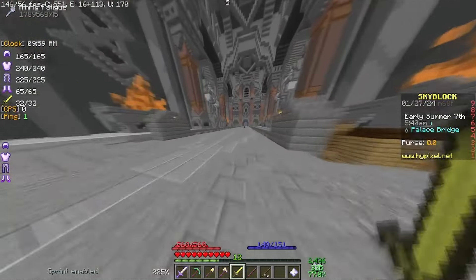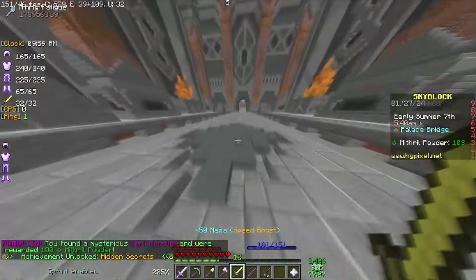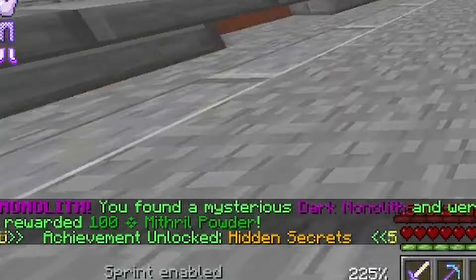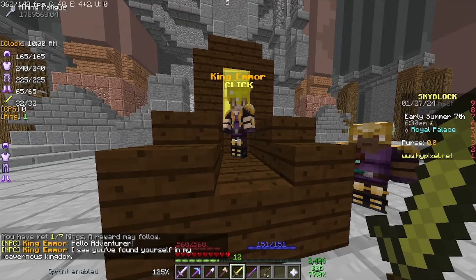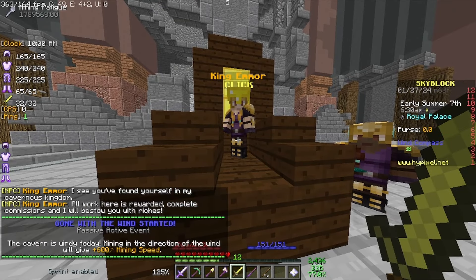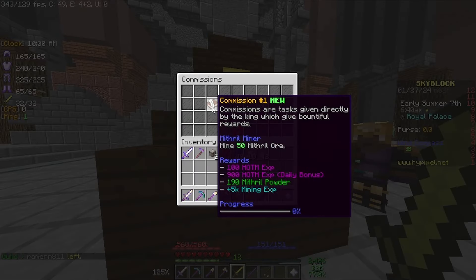We're checking out where the advanced ores are, so let's go ahead and talk to the king. Why is there a dragon egg here? I got a mysterious dark monolith and 100 mythril powder — nice. We're supposed to talk to the king. He says complete commissions and he will bestow your riches. Something called 'Gone with the Wind' started: if you mine in the direction of the wind, you get 600 mining speed. We got some commissions: mine 50 mythril ore and participate in any mining event.